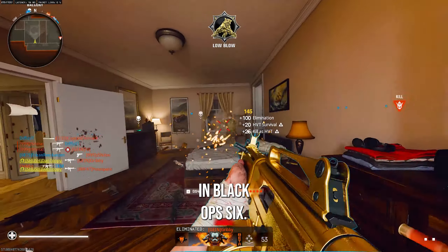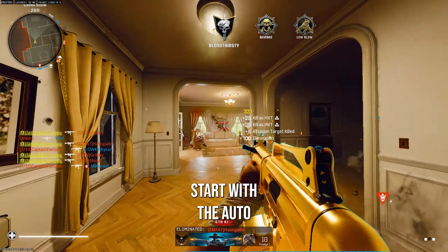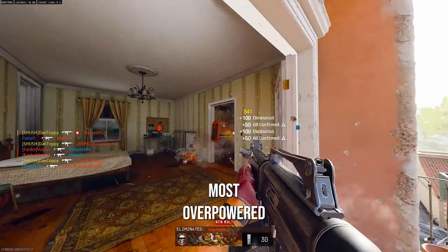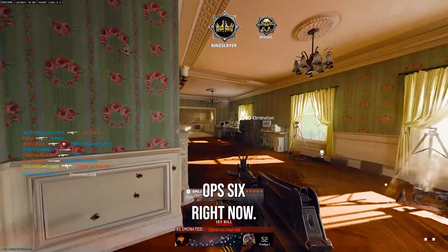This is how to be the most toxic in Black Ops 6. First we've got to start with the auto shotty, as the AGS-89 with the drum mag and rapid fire is one of the most overpowered weapons in Black Ops 6 right now.